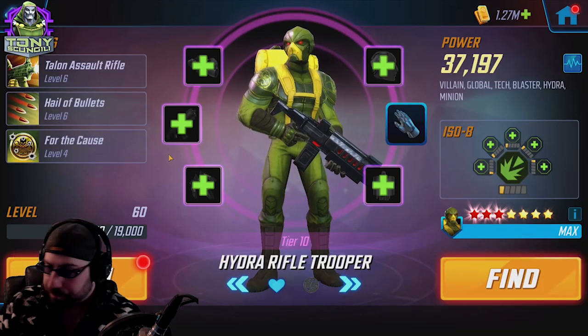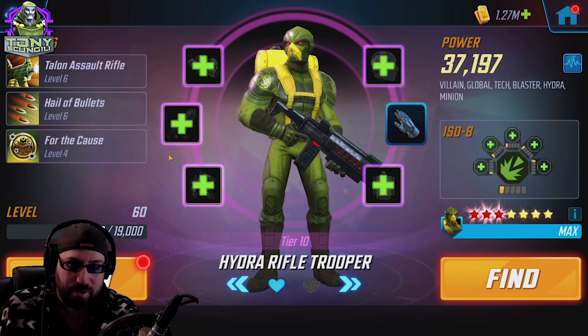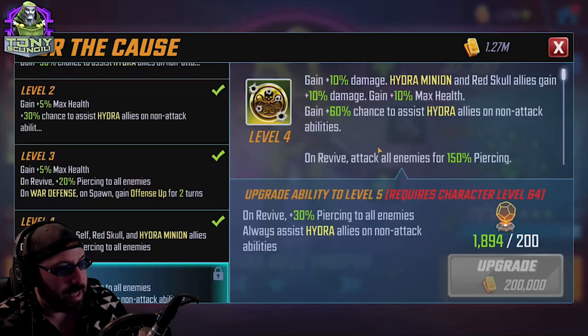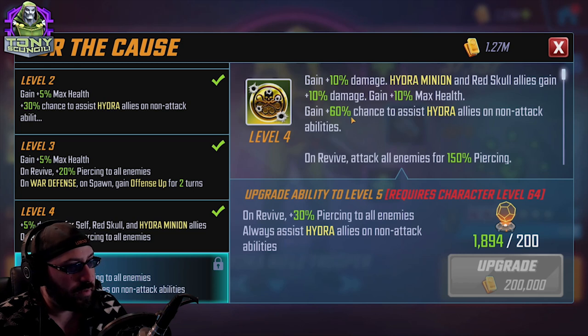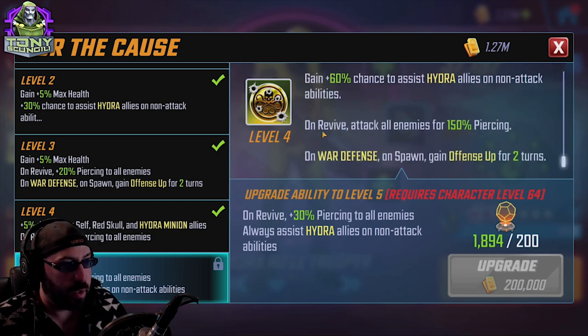I have him set as Raider, because the first thing this character is going to do is AOE — on auto or any other time you want to get that AOE out of the way, the Punisher spray-and-pray kind of thing. The chance of it critting is relatively reasonable. Another thing to note is that when he assists, an assist can still crit, so even though the passive says he has a chance to assist a Hydra ally on a non-attack ability, it can still crit and will still apply Vulnerable.